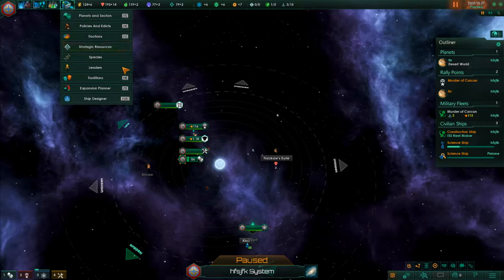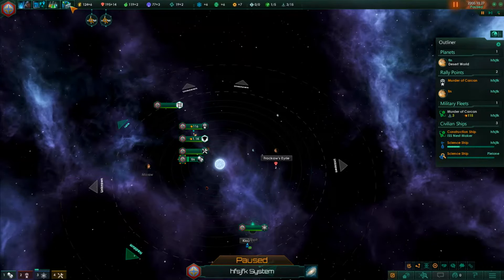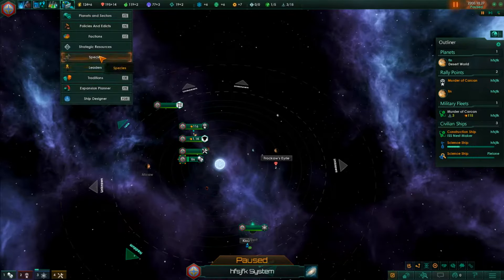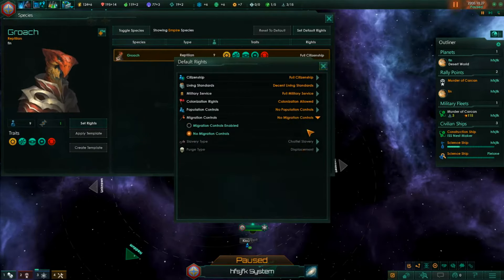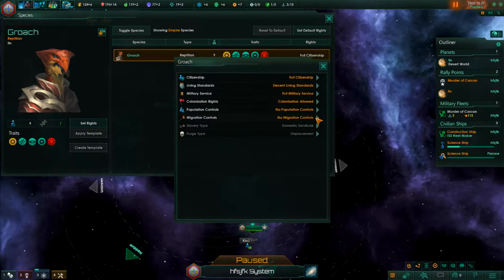We just skipped ahead since there are no hotkeys for it, but there's the strategic resources tab - I've actually never looked in it before. Now I have. This is the species tab, where you set the rights for alien members. You can set default rights for everyone - full citizen, full military service, no conversion - and that will be the default for everyone.